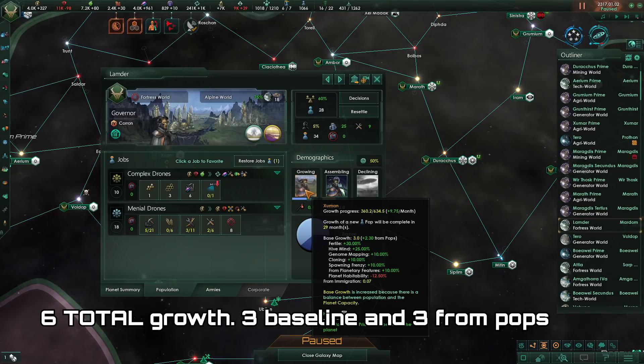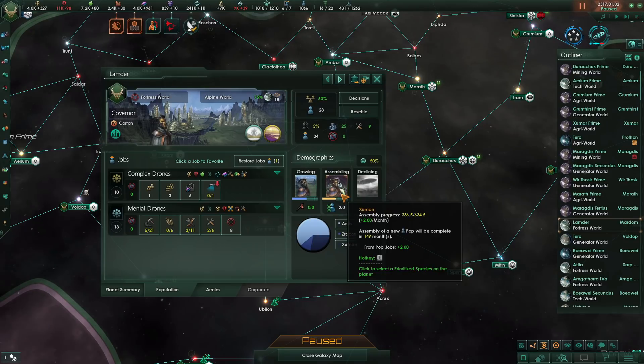You can get up to 6 base growth on your planets, and this will be affected by any modifiers that you have. In addition, you have the introduction of organic pop assembly.